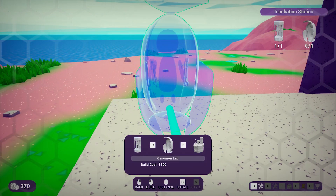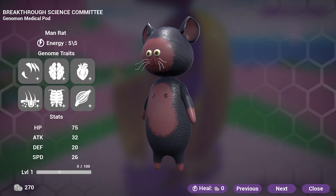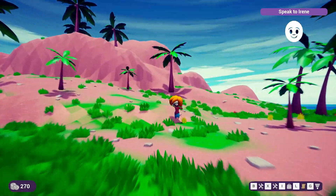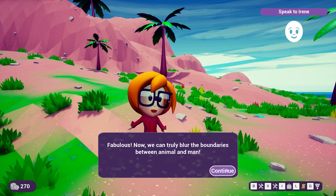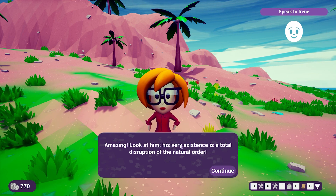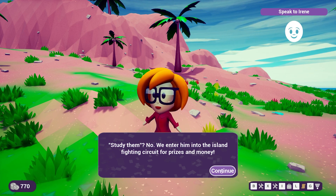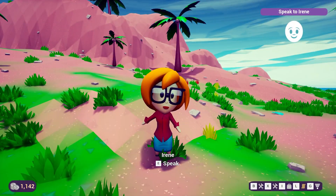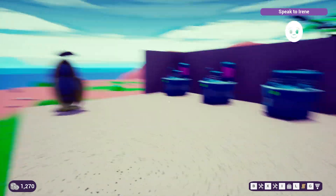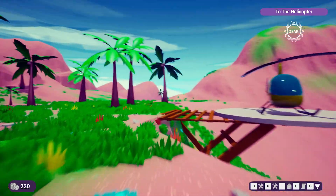We place the genome lab and explore its heal/modify options — 'this is Spore on a whole new level.' We want to paint them red. Irene comments that we've 'truly blurred the boundaries between animal and man' and tasks us to populate the island. She then reveals the man-rat's existence is 'a total disruption of the natural order' — and our next step is entering it into the island's fighting circuit via expedition using the helicopter.